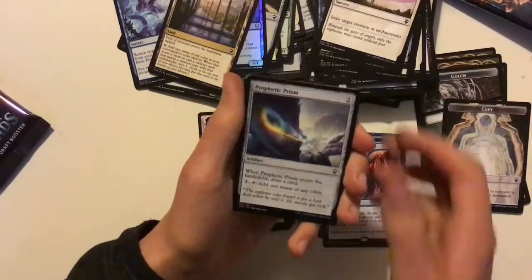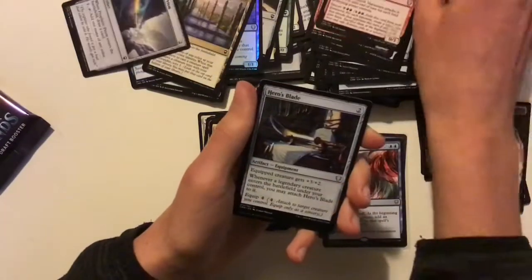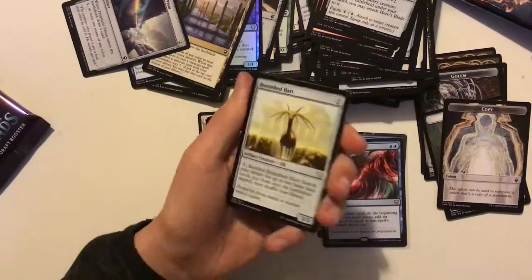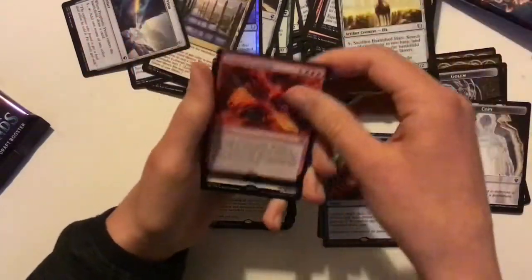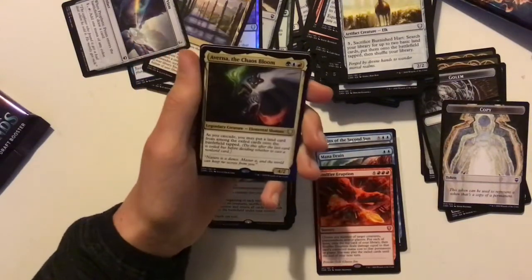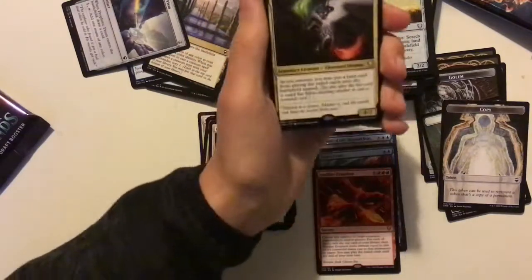Prophetic Prism and an Egg — like eggs. Burnished Hart — another great reprint for ramping in non-green decks. And a Soul Fire Eruption — a nine-mana sorcery. So we've got three mythics so far, which is quite high — not even that far through the box. We're about a quarter of the way through the box.